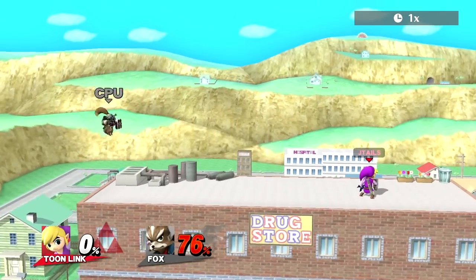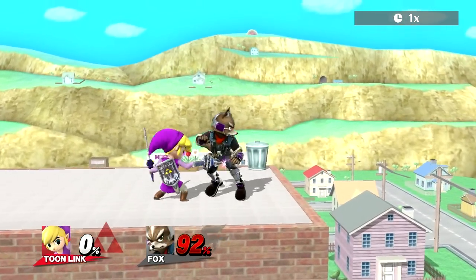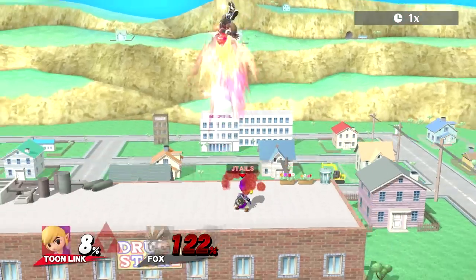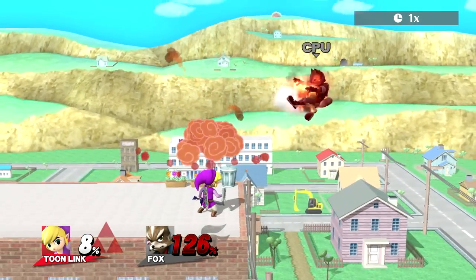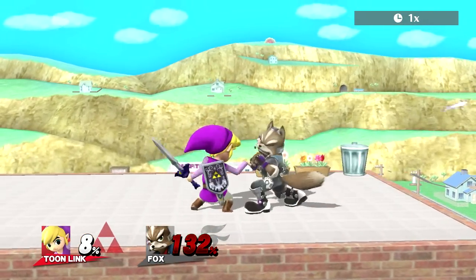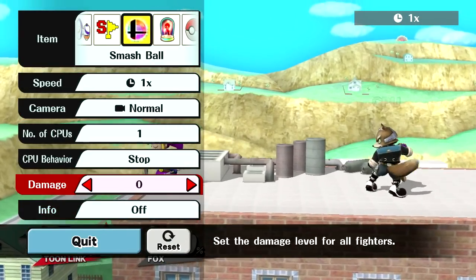It's usually pretty reliable at low percents and at high percents. And if you do it really close you can do pummel, pummel — well Fox is just too close to me so the bomb is actually hitting him — and then up throw for decent damage. But in any case, this is just one of the many things you can do with Toon Link.